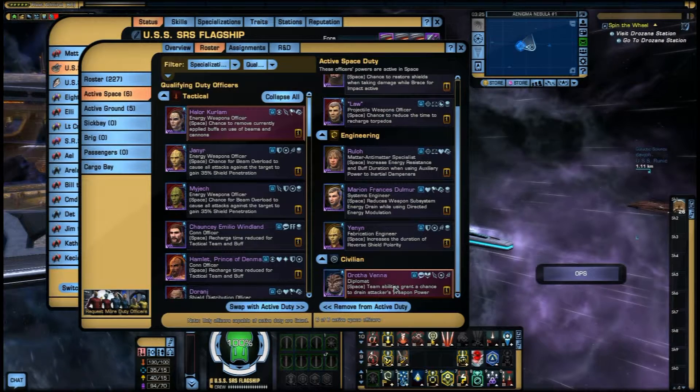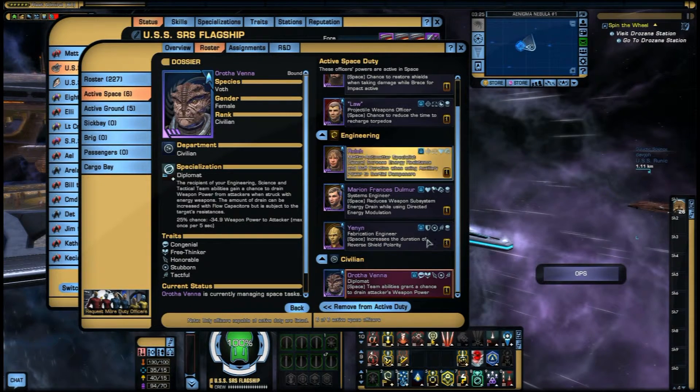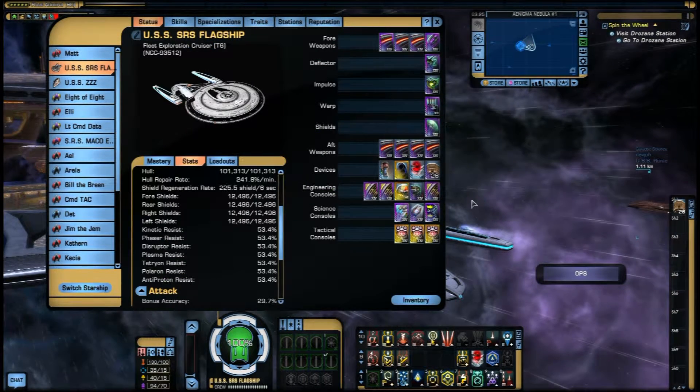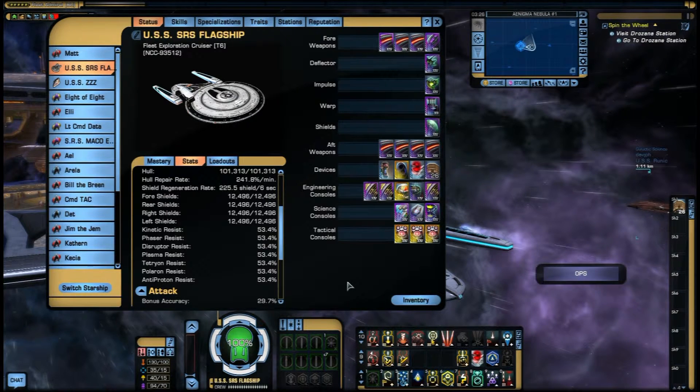I've also got a Diplomat on here for team abilities — 25% chance, minus 34.9 weapon power to attacker. That's probably one I put on for PvP. There is a huge selection of duty officers you can use for all kinds of different build styles, but they need to be taken into account to get the best out of your build. You plan your build — it's a Fire at Will cruiser in this case. You definitely want DOFs that improve Fire at Will, improve your damage, improve your resistances, and things working together like the DOF for Aux to Inertial Dampers and Marion on DEM. All that can make a big difference to your final result.